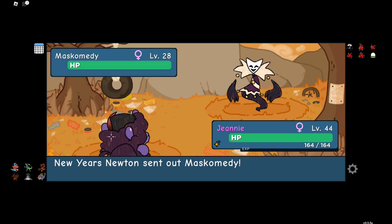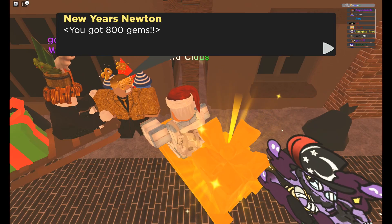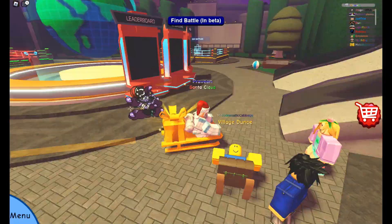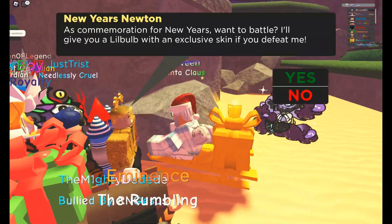Once we defeat him here, he will give us 800 gems — that's really cool! He will then ask us to battle him again in Social Park. For that, we need to travel to Social Park, so we need to have access to it. Once we navigate there, we can see him in the beach area.